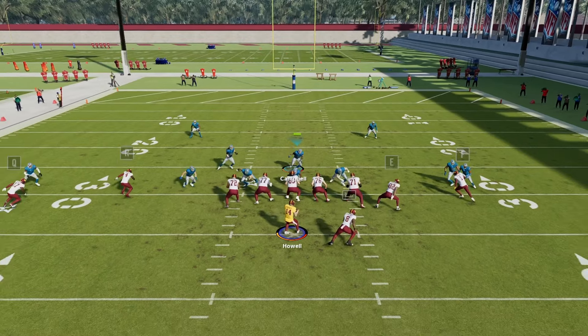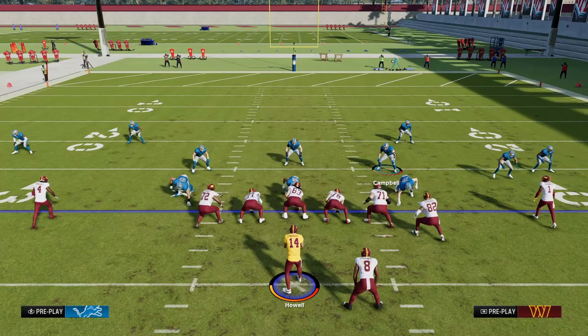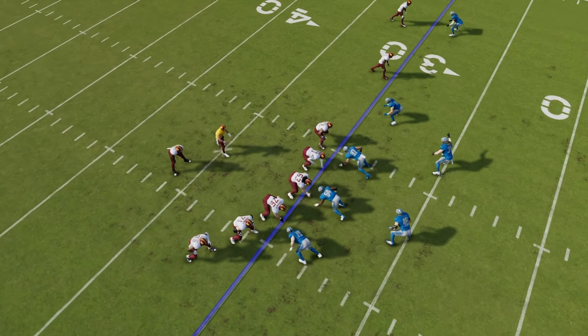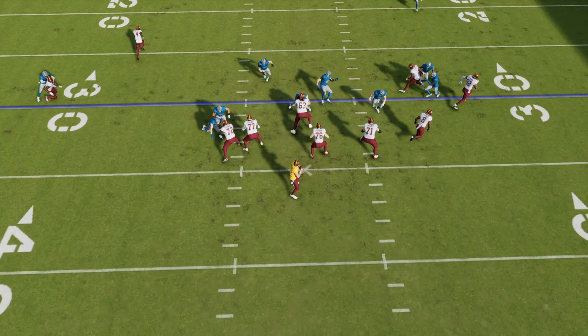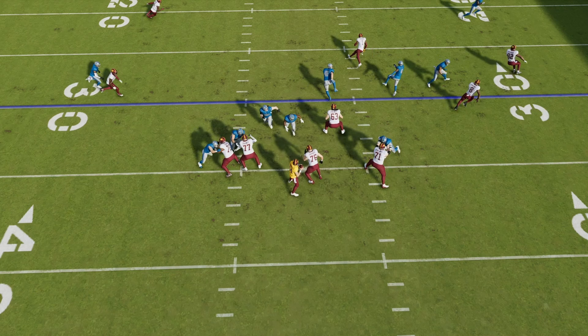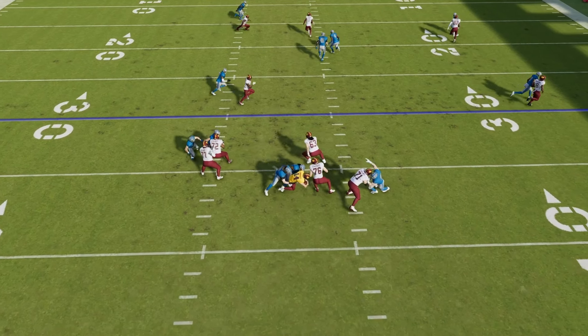What usually happens is the center facing off against the defensive tackle will try to have someone else pick up the defensive tackle when they see you are blitzing or having the computer blitz the linebacker you're on. This will allow the linebacker and sometimes the defensive tackle to come into the backfield free. As you can see, as soon as I cross the line of scrimmage he gets off the block, and I am dropping back into coverage — that allows two free rushers to get to the quarterback.